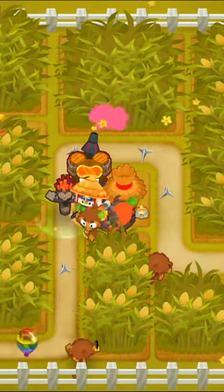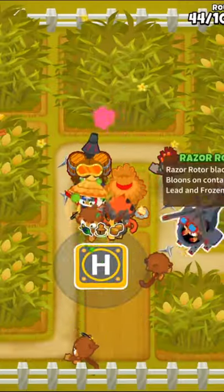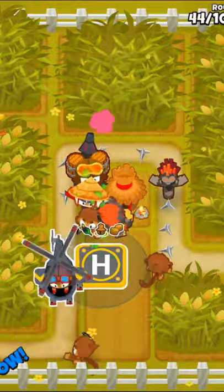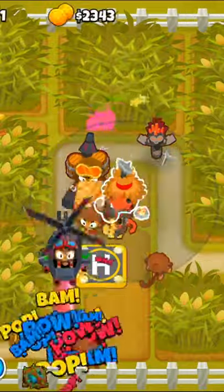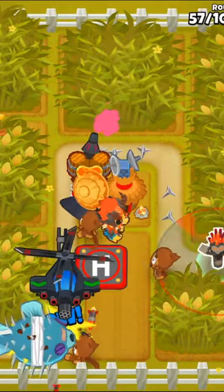Next, we'll place down a 200 village for the extra attack speed and place a heli pilot right next to it. Upgrade the heli pilot into a 302 before upgrading the village into a 220 so everything has camo detection. Then we'll get the helicopter up to a 402 to get a huge boost in popping power.